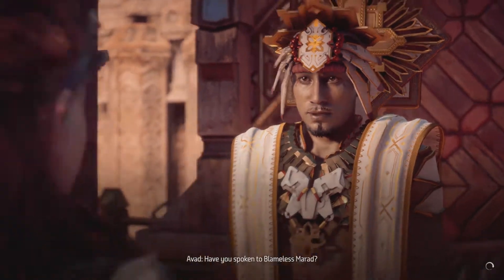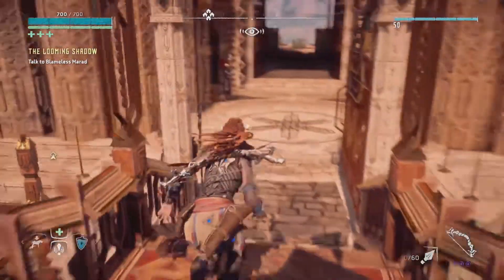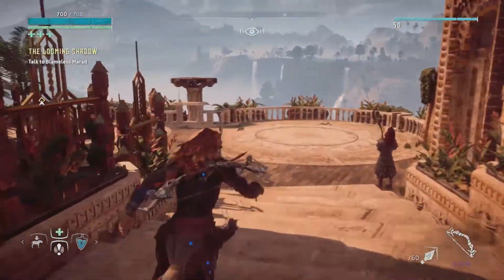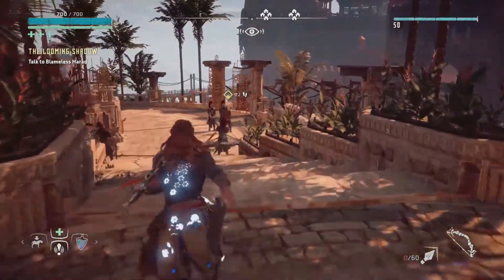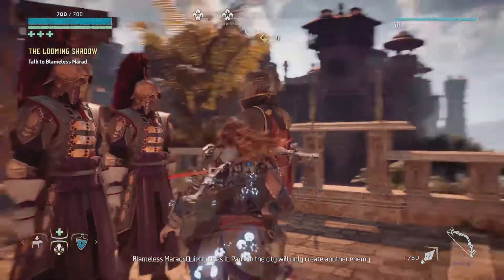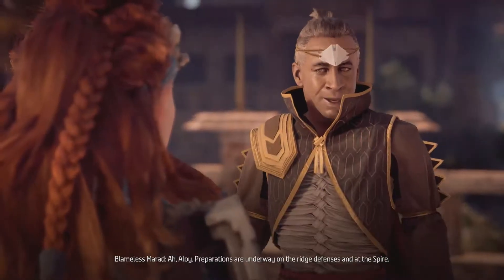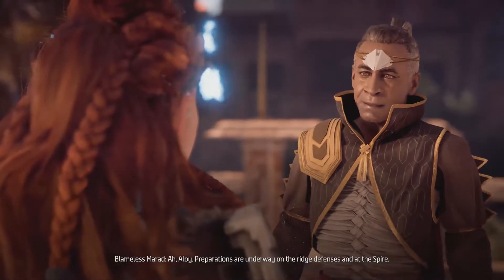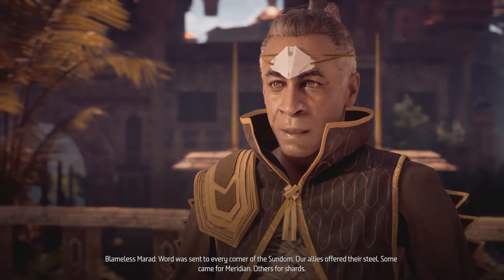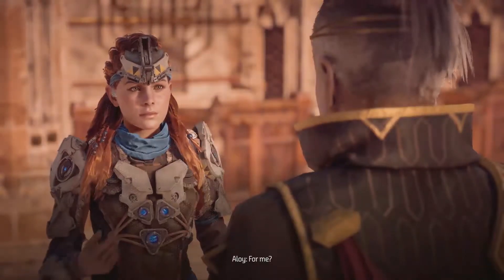Talk to Blameless Marad — what a weird name. Is that the guy — I think it was — the one that was just with us. Aloy, preparations are underway on the Ridge of Defenses and the Spire. Word was sent to every corner of the Sundom. Our allies offered their steel. Some came for Meridian, others for Shards, but many came for you by name. For me. Don't be so humble.